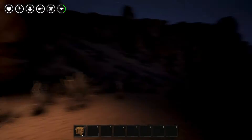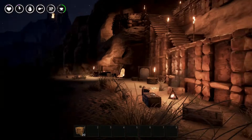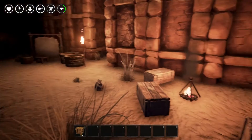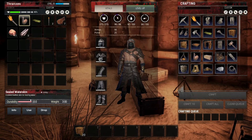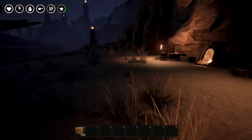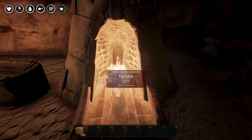Hello everyone, Thranx is here and welcome back to Conan Exiles episode 31, where bugs are fixed. Just to show you, our water skin is full of water, and building placement is back in action, so we're going to finally get to build.